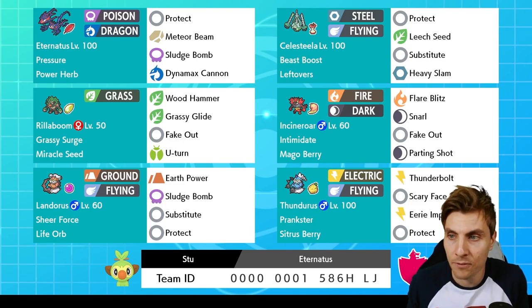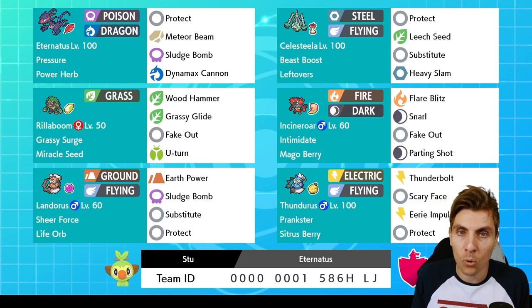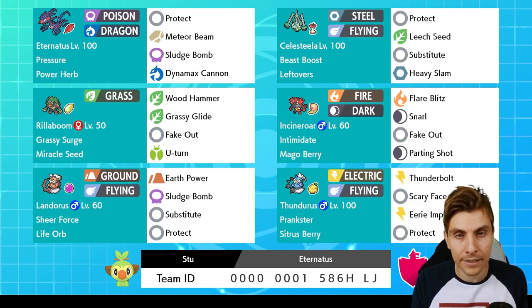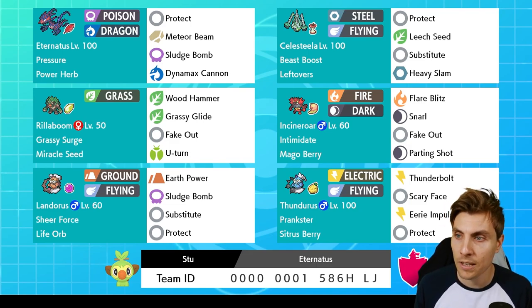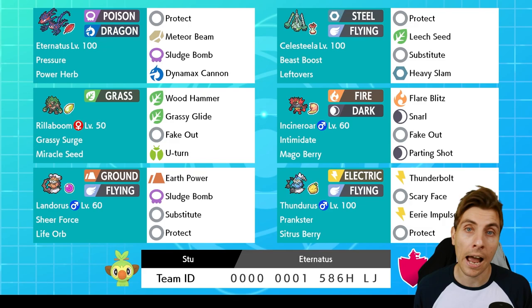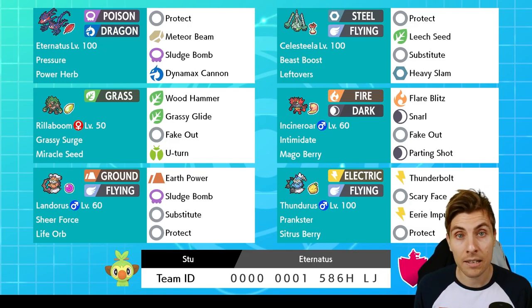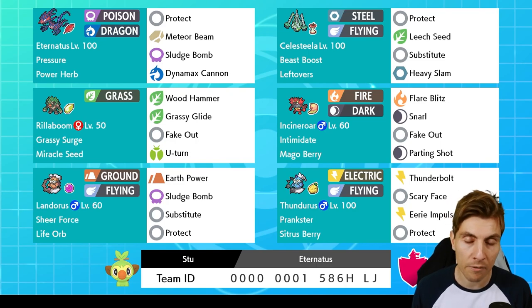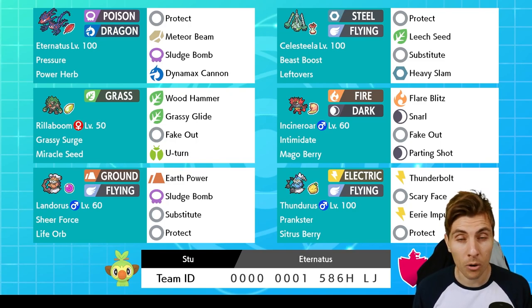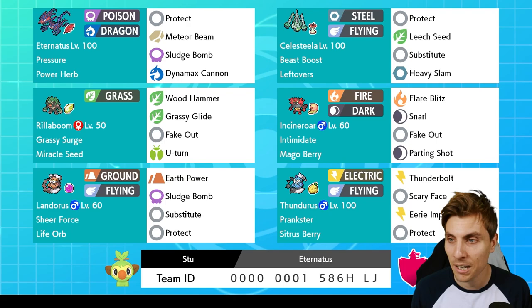Today the team is based all around Eternatus. This Eternatus is slightly different from the one we featured earlier in Series 10 with Cosmic Power. This one is a bit more offensive with the Power Herb and Meteor Beam, which gets that special attack boost and then starts doing big damage. You've got Celesteela as supporting cast in a Leech Seed variant with Substitute and Heavy Slam - it can win games by itself. Then you've got the standard twin duo of Series 10, Rillaboom and Incineroar, providing double fake out support, intimidate, and so on.